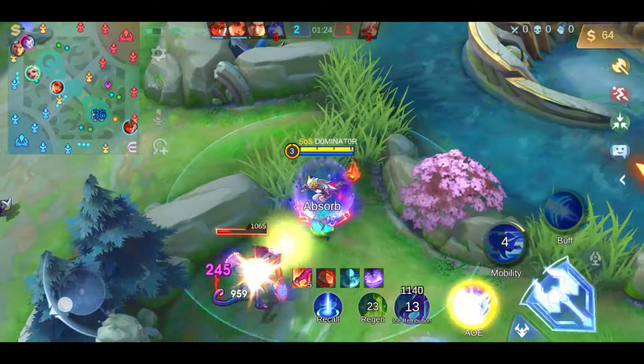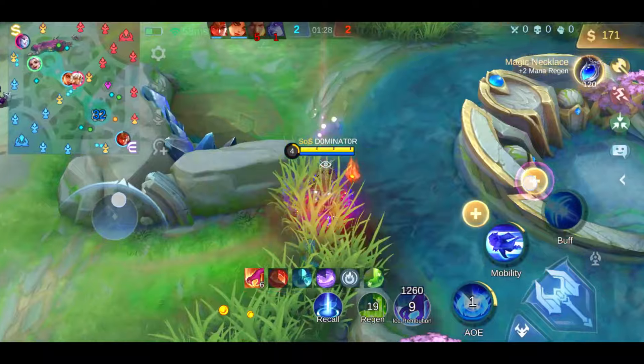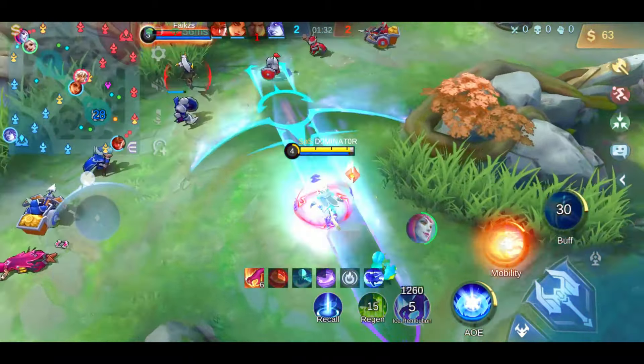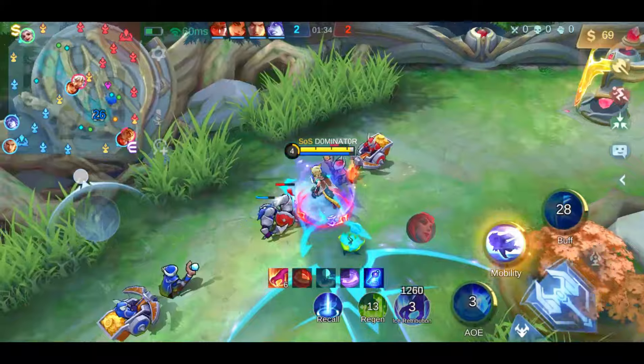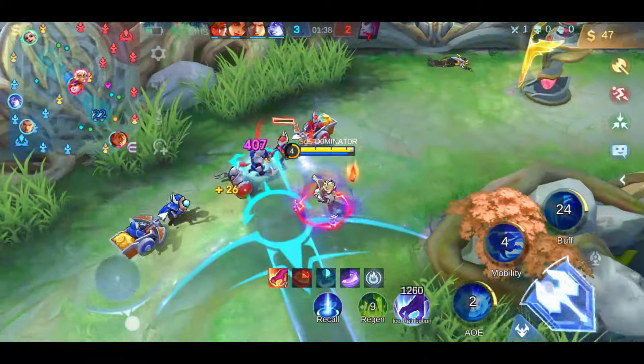After reaching level 4, you can start your gank, and Harith is already quite strong at this point. Just use your ultimate and spam the first two skills to move towards your target and deal some decent damage. Only try this if the chance of staying alive is very high.